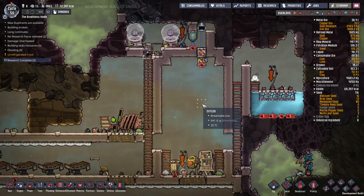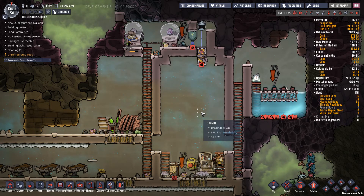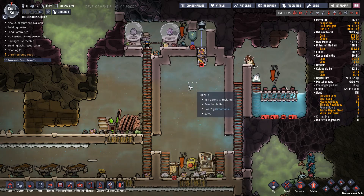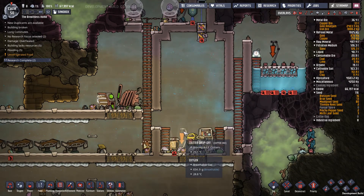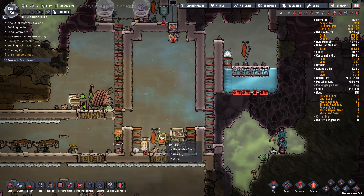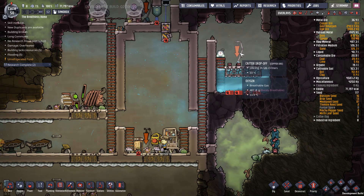G'day mate and welcome back to Oxygen Not Included with me, JD. In the last episode we got our hatchery set up and made it a little bit more advanced. We're bringing hatches into here, and if we have an overflow, we're taking them out of here and dubbing them up into this critter drop off.